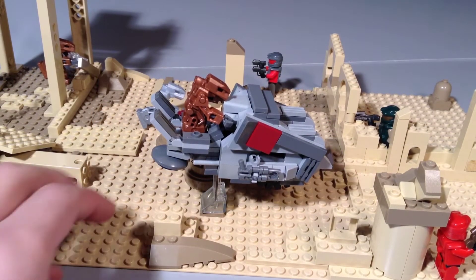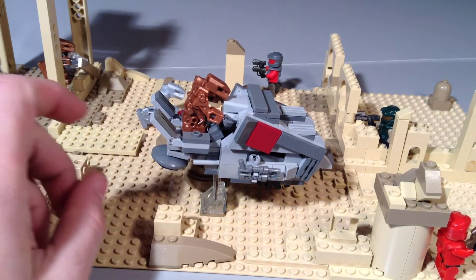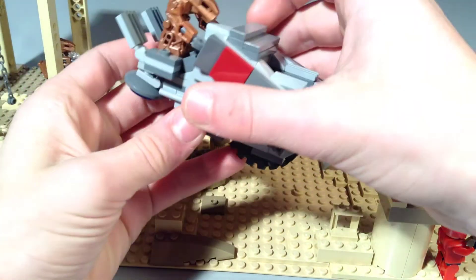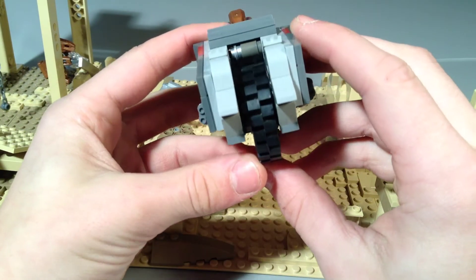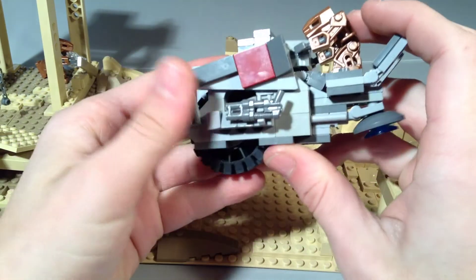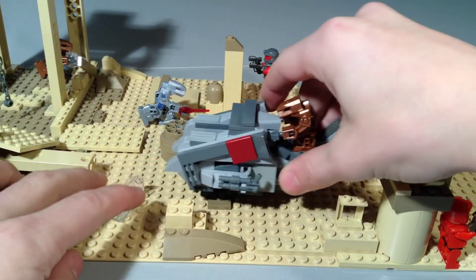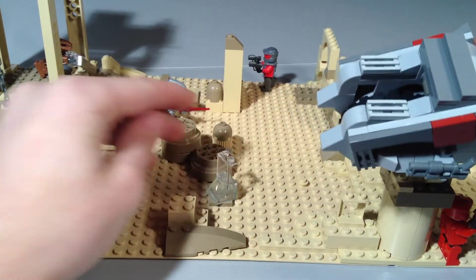Alright guys, so on this opposite side there's basically this brute chopper driving in with a brute on top. I'm going to take this off — it's just sitting on here by this little stud. You can see I've got most of the details that are on a normal brute chopper. You can see the nice details I put in there, the big wheel in the middle, the small guns on the sides, and the details on it. And then you've got the little hover thing in the back because it does drive like this in the game, of course. And just got the little transparent piece to make the effect that it's in the air.